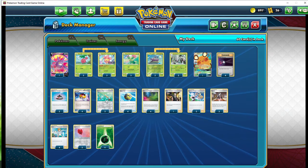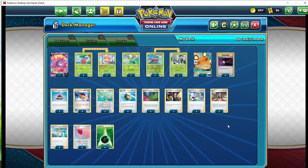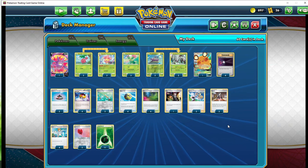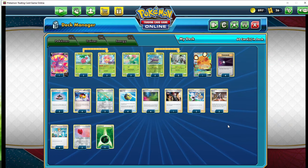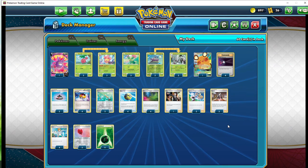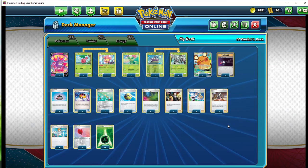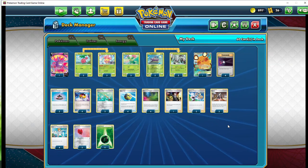Outside of that, this is a very simple, solid deck. The deck does have chance elements, but it also carries Glissopod as a guaranteed damage option if you're dealing with a lot of V and GX Pokemon. Don't forget to leave comments, don't forget to subscribe, and I hope you guys enjoyed this video — I'll see you guys next time.